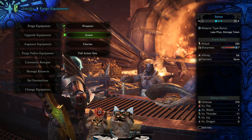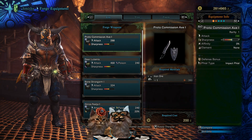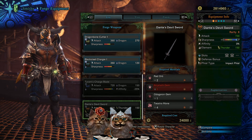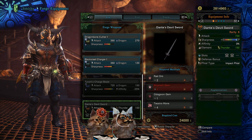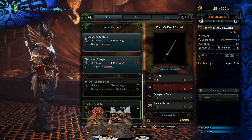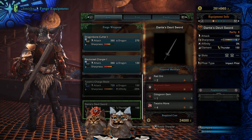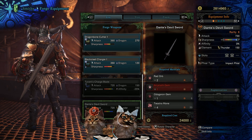For the Devil May Cry weapons, let's take a look at his charge blade first. Charge blade isn't my strong suit, but since Devil May Cry and Dante is one of my favorite game characters of all time, I'm actually considering picking it up. For Dante's Devil Sword, let's take a look - that's the sword he's had pretty much since the beginning.